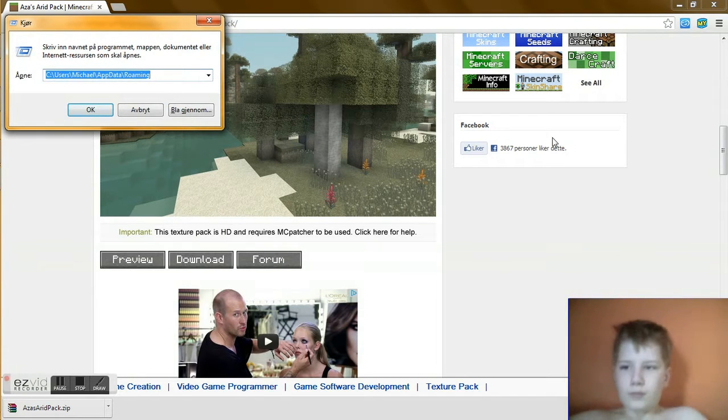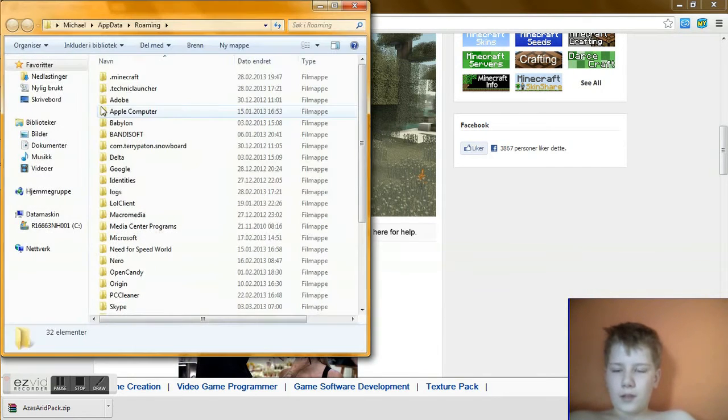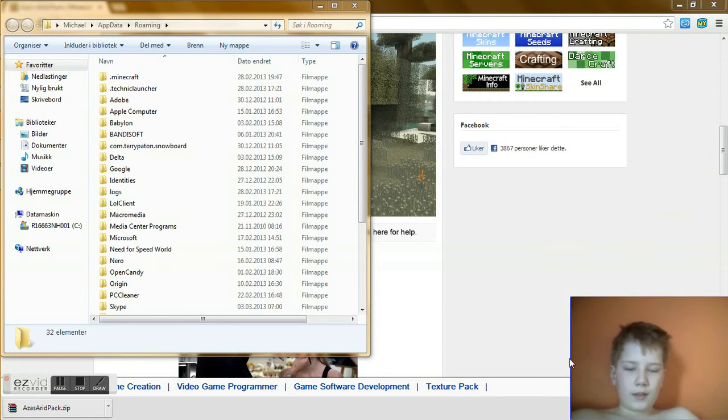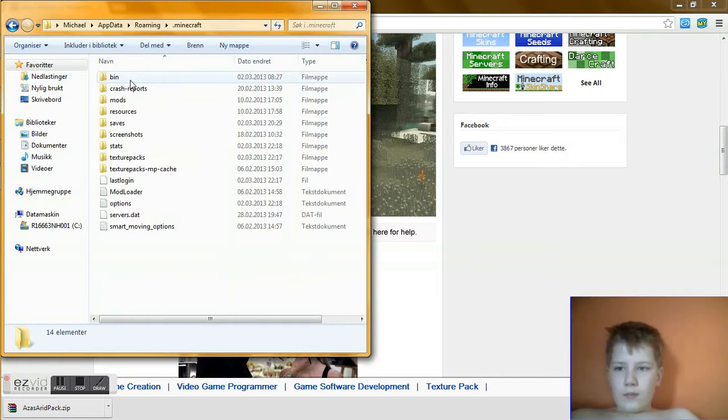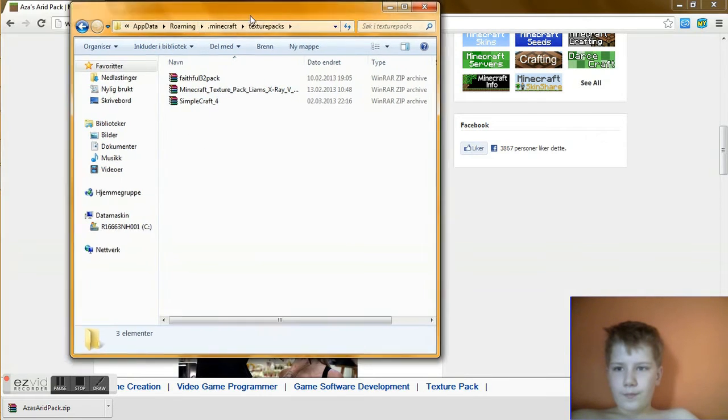I'm just going to click the Windows button and R. Then I'm going to click this code right there. I'm going to send it to you guys in the description.